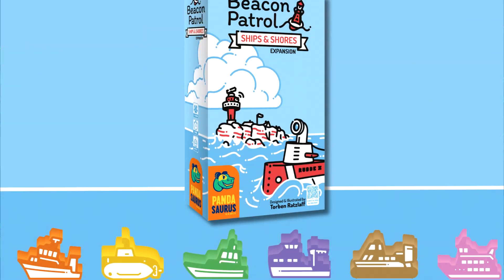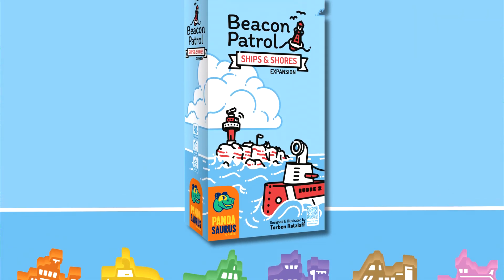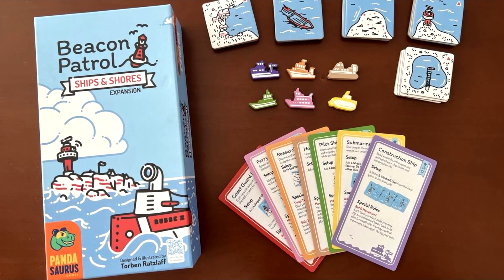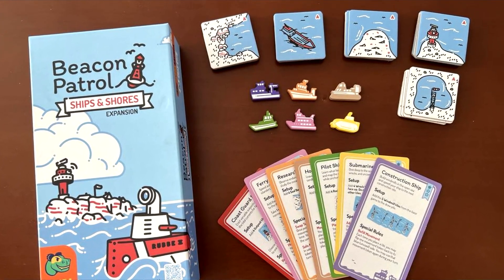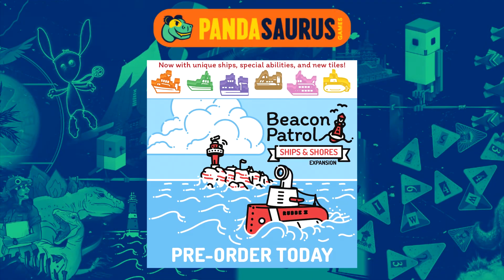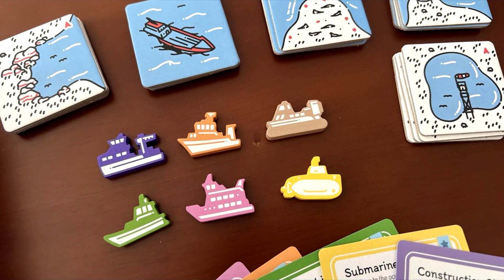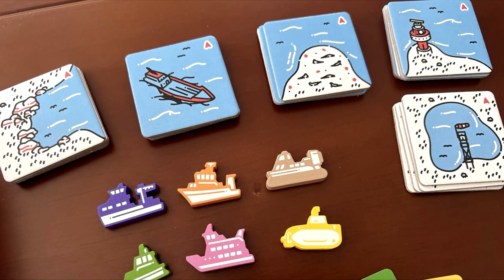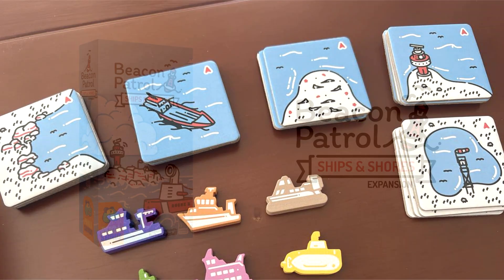The Hovercraft lets you spend a movement to place a tile connected by land and move on to it. Because of this, you may place tiles that are connected to you by land, which is very different from the base game. The Ferry is going to allow you to move up to three tiles in a straight line for a single movement token, though the Ferry player cannot swap tiles.